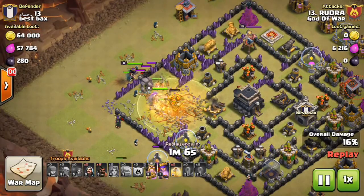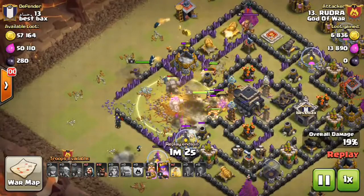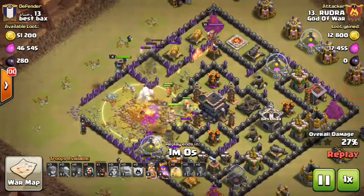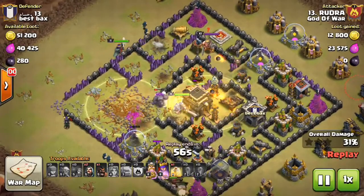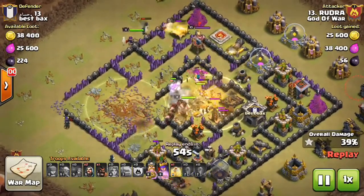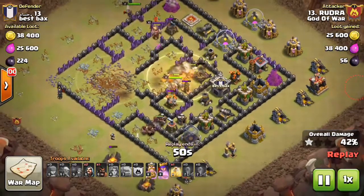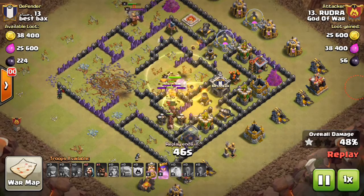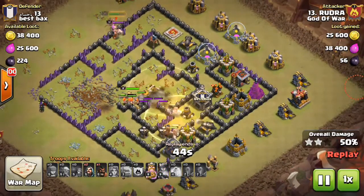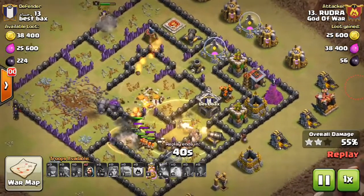He created a nice funnel with the Golems and Wizards. Now he used all the Valkyries inside this base. You can see the Tesla farm inside and he got healing spells, which he used on these Valkyries. Now he used some of his Hog Riders to take down the point defenses from the left side of the base, and he's got the two Golems with max health.